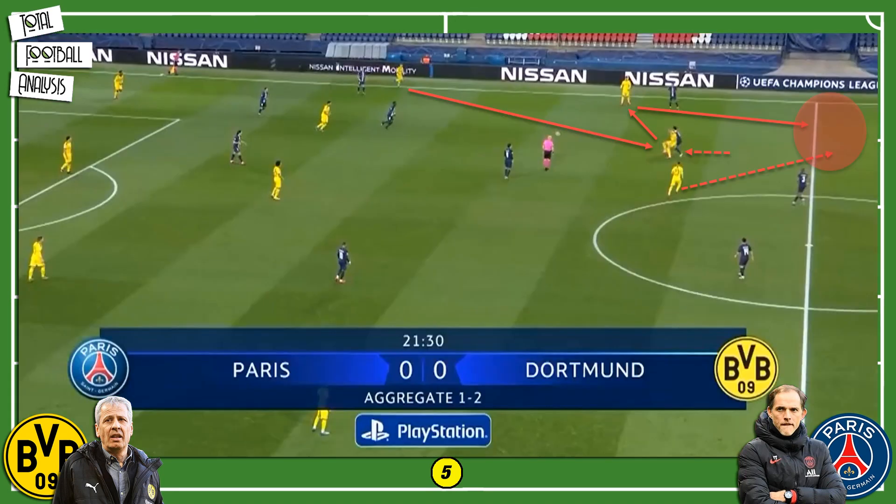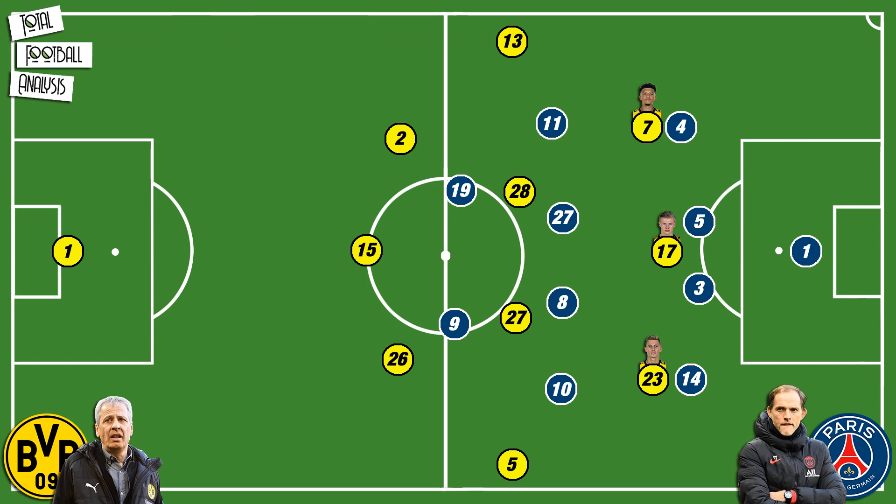Haaland drops, pulls one of the defenders, and that creates space. Meanwhile, one of his teammates bursts right into that area and can then receive the ball from another player since Haaland successfully laid it off after winning the duel. But Borussia Dortmund had some serious problems penetrating PSG's solid defensive tactics, as their striker was constantly isolated and they couldn't find him often enough throughout the night.